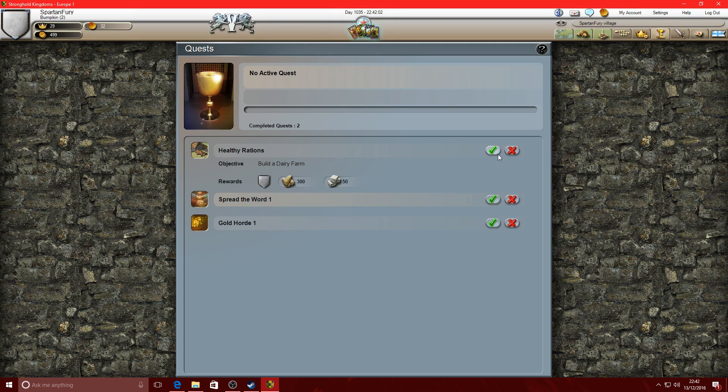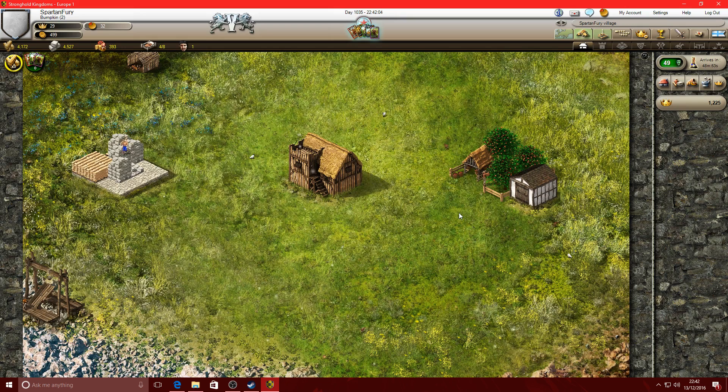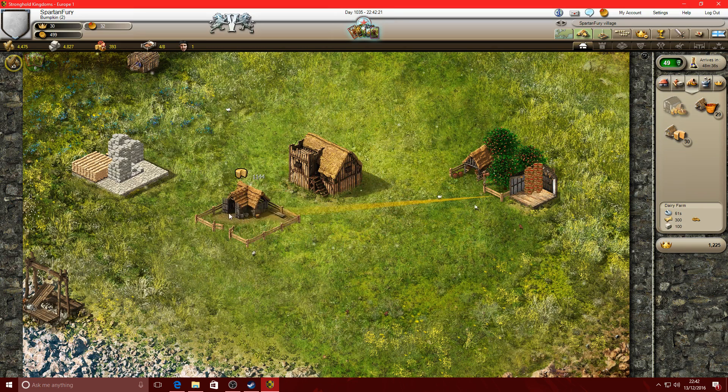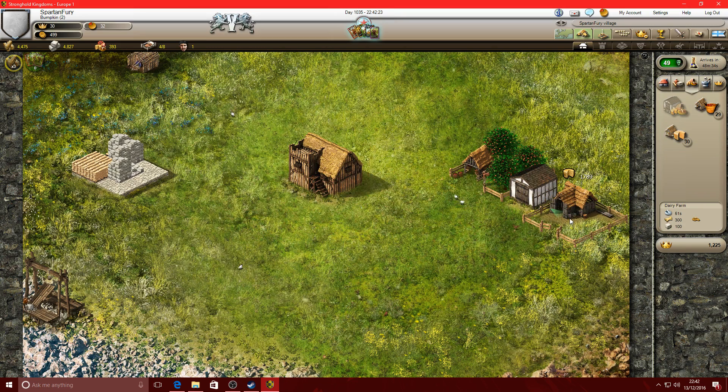Build a dairy farm - right, back to the village. How do we build? We want a dairy farm - rabbit, right next door again. Lovely. 50 seconds and that'll be done.